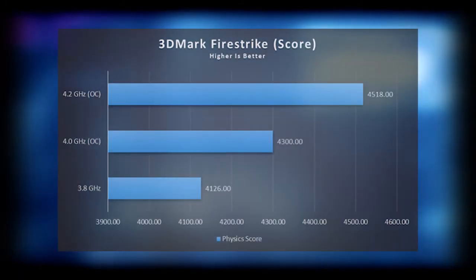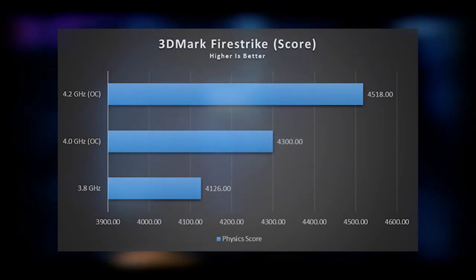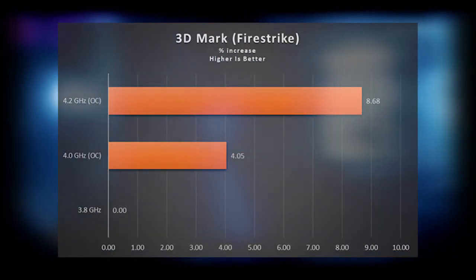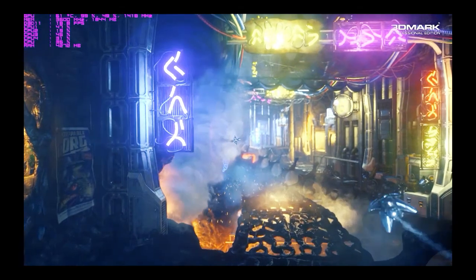Finally, we have 3DMark Firestrike, where we saw the physics score rise from 4126 to 4518. I would like to report though that the graphics score of the test was all over the place, and I just don't know why that was.